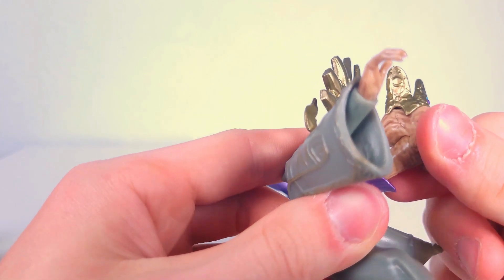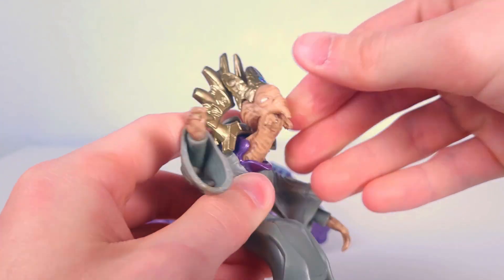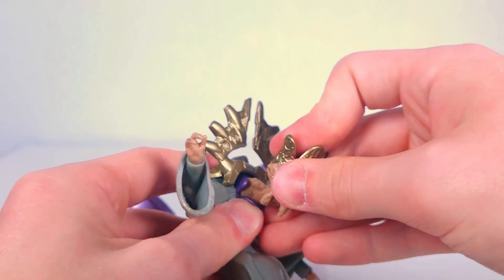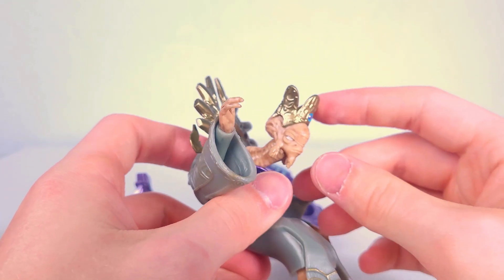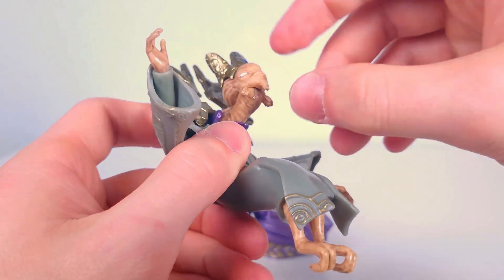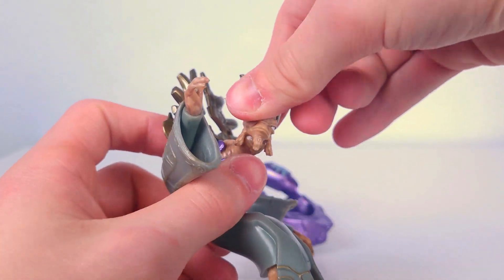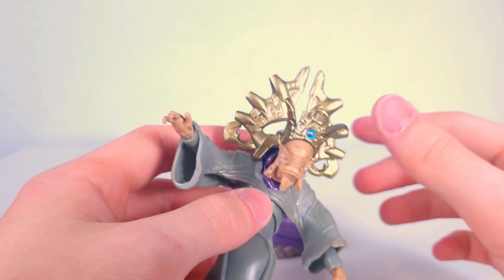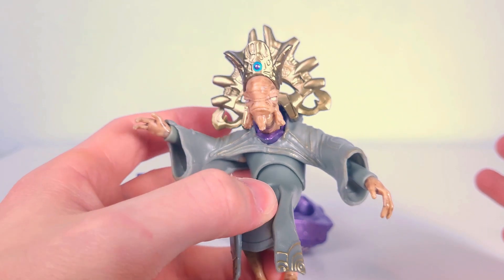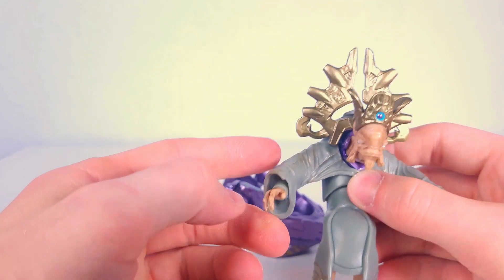The head articulation — I can see a ball hinge in the neck, and you can get him to look up a little bit from there. You also got a ball hinge right underneath the head. Make him look up and down a little bit, make him look left to right. So you get very minimal articulation with this guy, unfortunately. But you really don't need him to do a whole lot, so I feel like you can get him to do what you need him to do with what you're given.